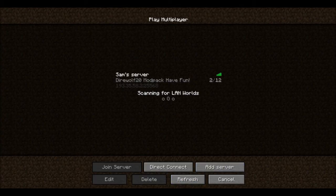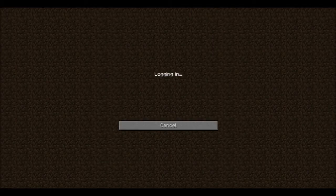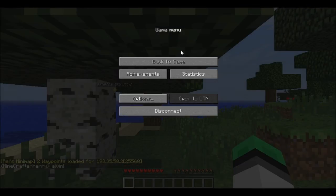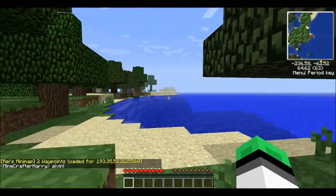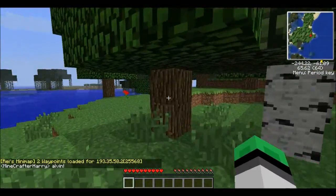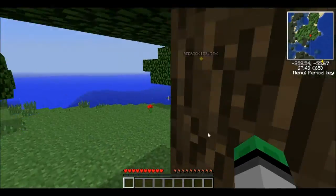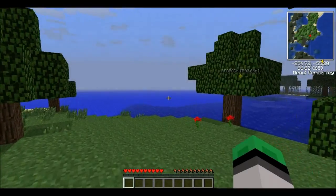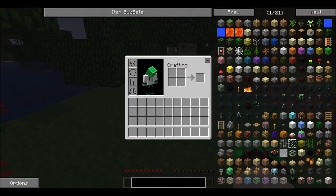If you guys don't have that, I'll put it in the description below. Right now I'm in the server. My friend Sam has built a wither farm and apparently it's given him quite a lot of stuff. I have to get him into the call.